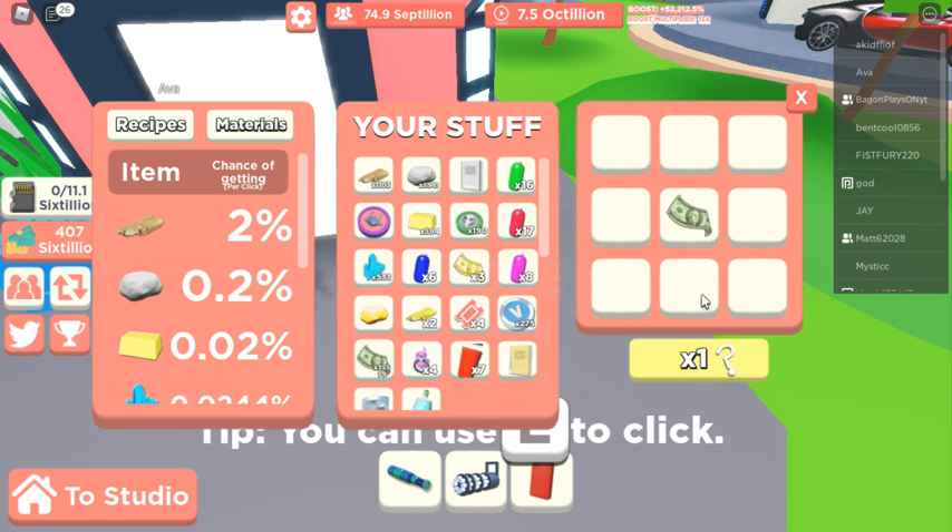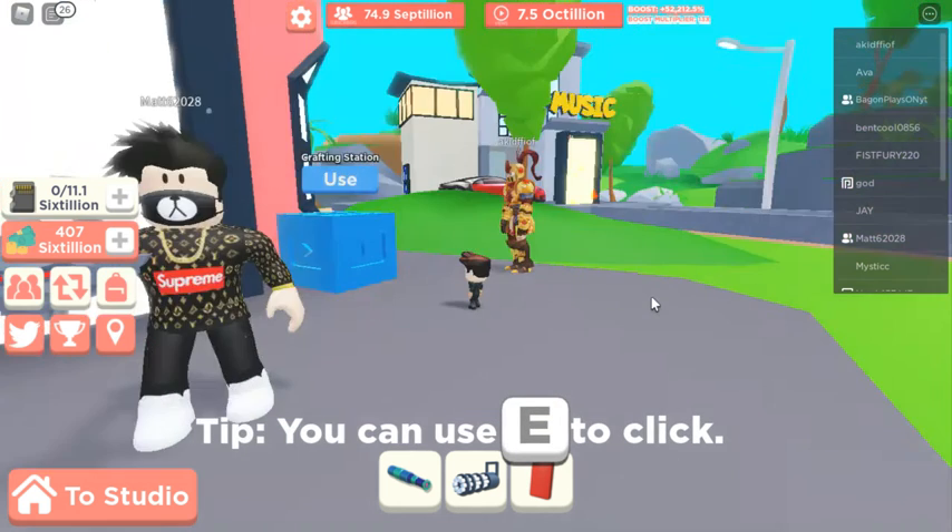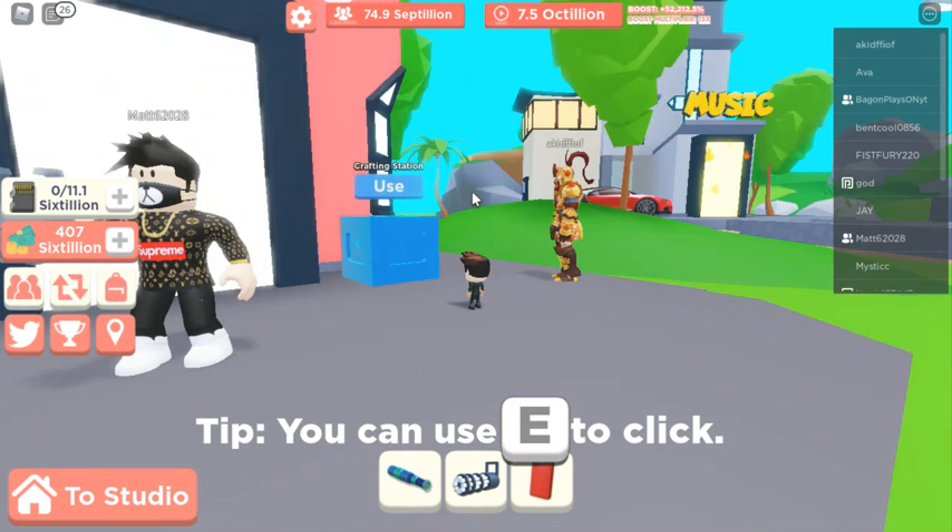The second secret is how you can become tiny — put one dollar in the middle, click it, and you turn tiny.